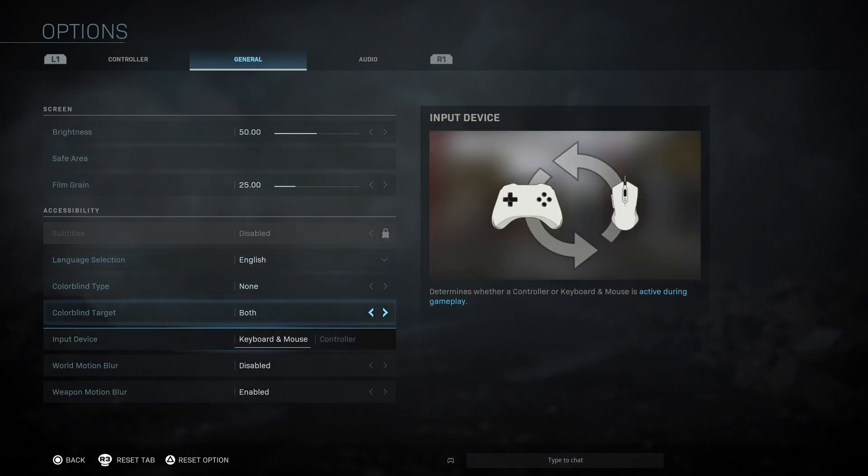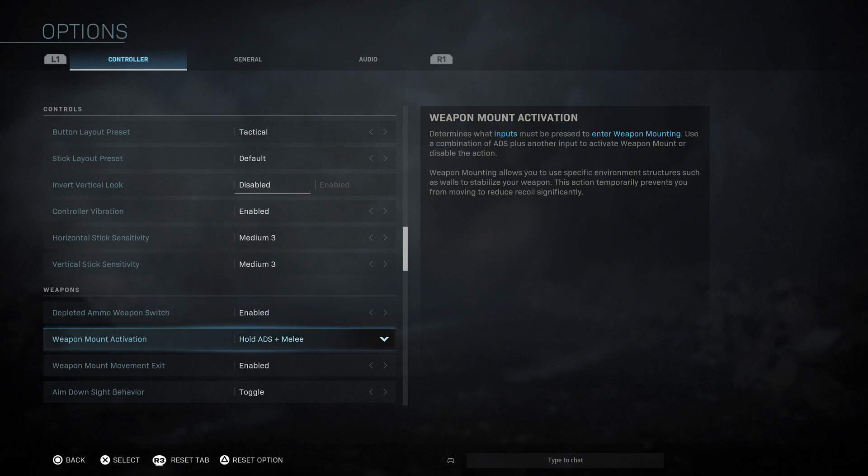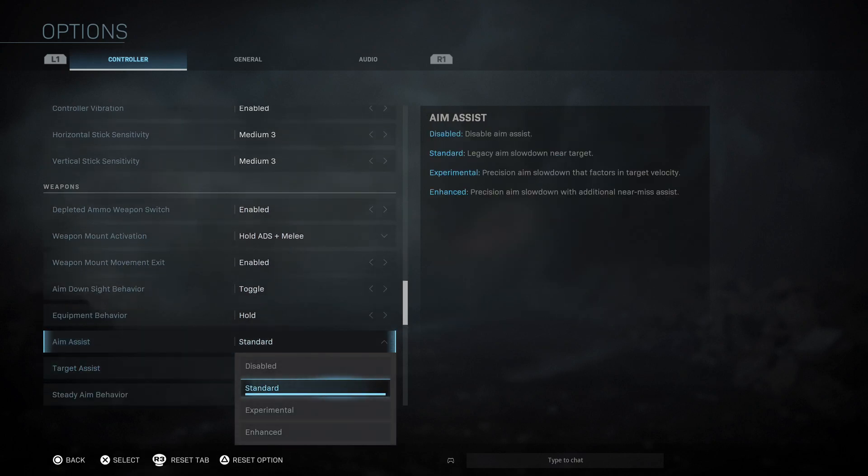You have to do this, otherwise the mouse only works in the menus. Once you've done this, you can go back to your settings — you only have a couple of options to customize at the moment, with regards to holding ADS and things like that.